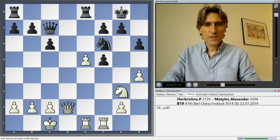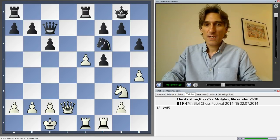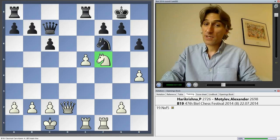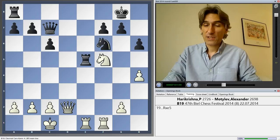He exchanged on e5 and then took on f5. If pawn takes knight, then this pin comes into play and black is fine. But knight takes f5 — now this is dangerous. This knight is in an excellent position. But Motilev had calculated this.